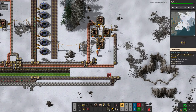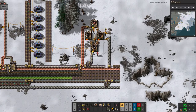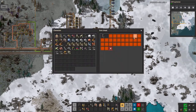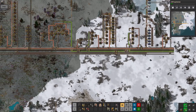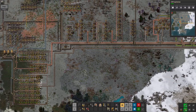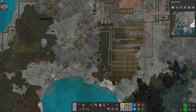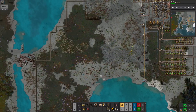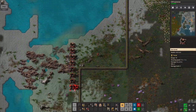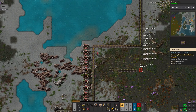It looks like the biters are attacking again — they do that all the time — but this time they've actually caused a bit of damage to one of my turrets, which is not acceptable. So let's go and have a look at that. There are quite a lot of them coming through here, which is a bit of a pain. A few more turrets like that will do nicely, and just rearrange the belts a little bit so they can all be fed properly.